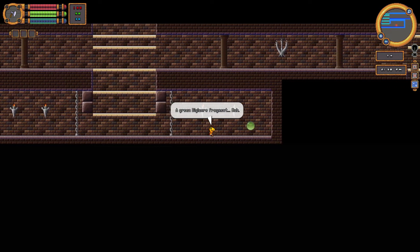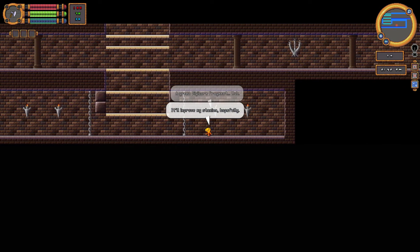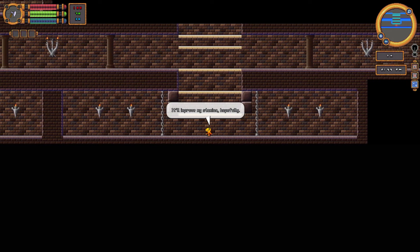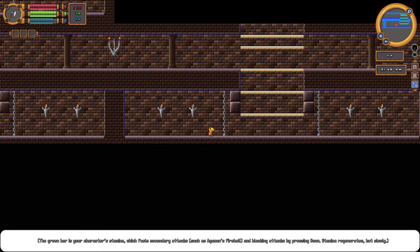Ooh, what's this green thing? Oh, a digicore fragment. Oh my god, alright. We don't need all of this. Wait, what? That's a sub-weapon.